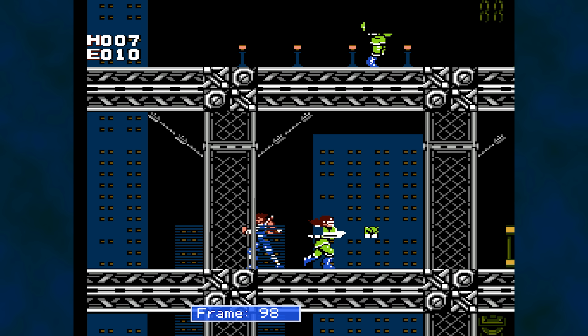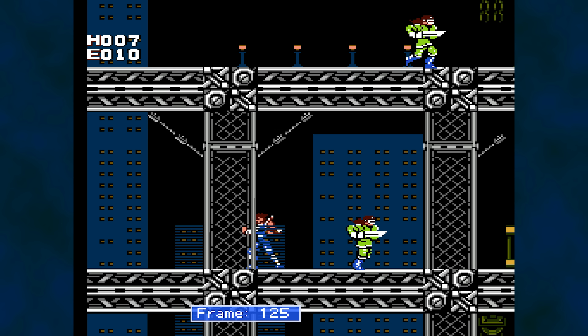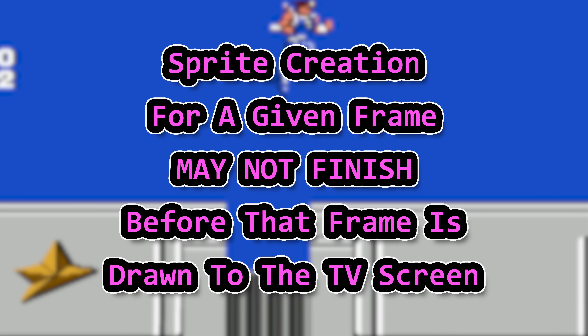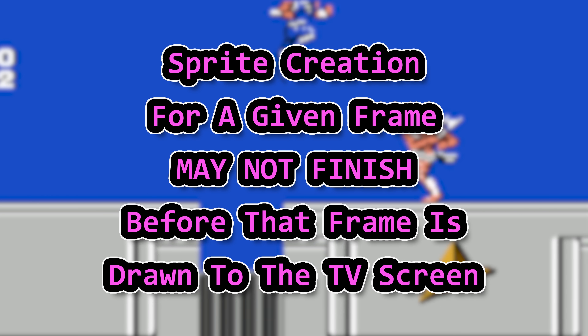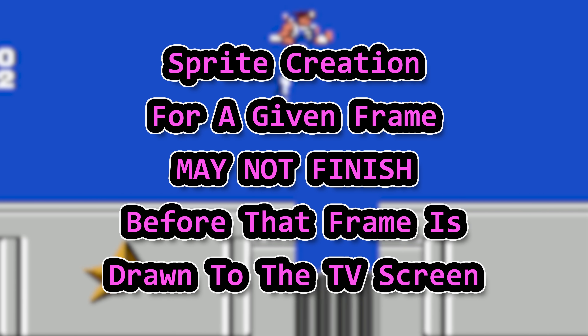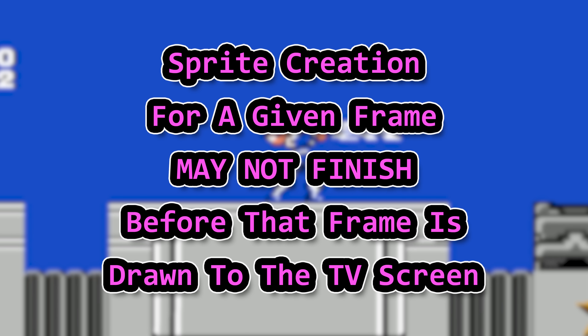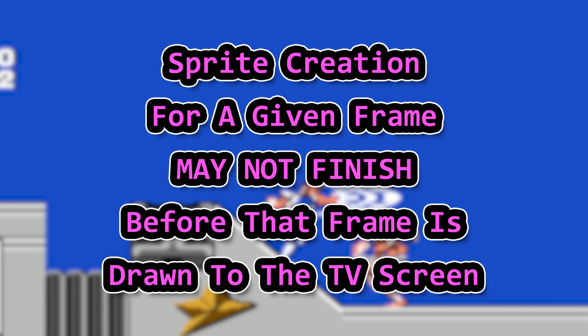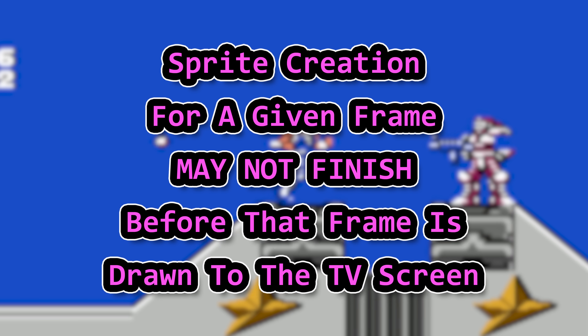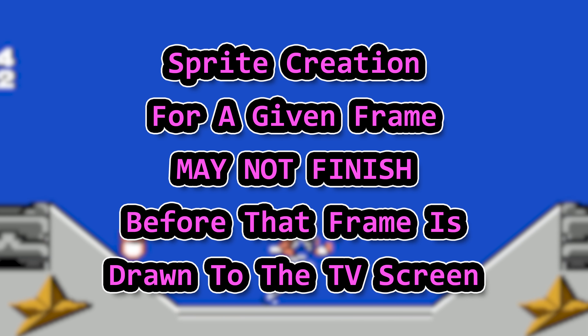Now some of you might think we just have a bug somewhere in the sprite logic, but no, it's worse than that — way worse. The short explanation is sprite creation for a given frame may not finish before that frame is drawn to the TV screen. And this is not because of bugs in a few lines of code. It stems from a failure to either understand or respect the timing and architecture of the NES. Give me a moment and I'll explain.